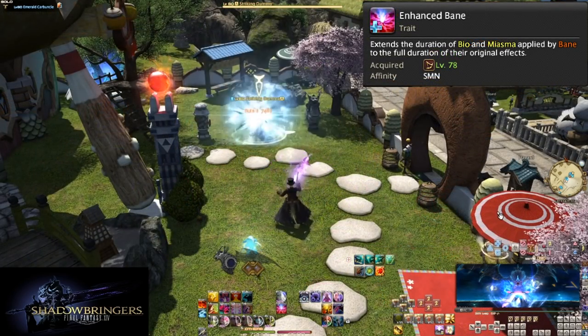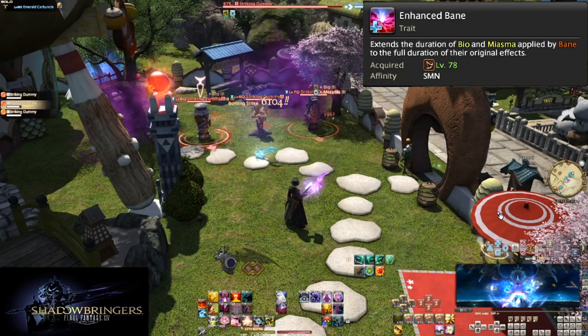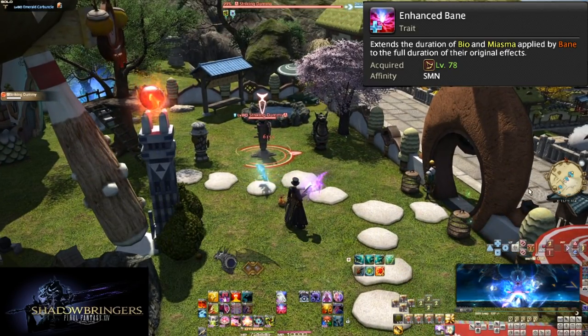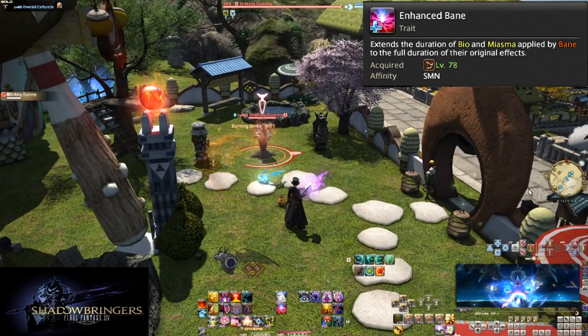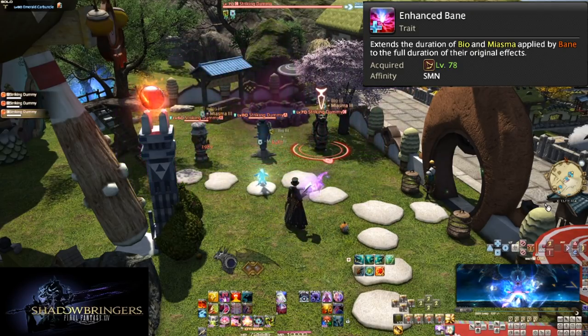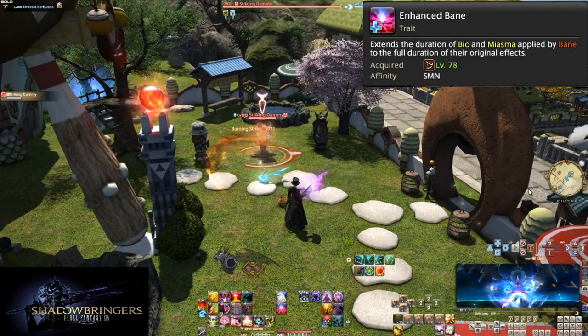Level 78, Enhanced Bane. This is a fairly powerful buff — Bane now has a 100% chance to copy the full duration of Bio and Miasma onto all enemies hit. So now while tanks are pulling enemies, we can preemptively get Bane ready. First group of enemies: cast Miasma and Bio on one, and when the tank is done grabbing more enemies, pop Bane for full DoTs on nearly everything pulled. Since we can't cast while moving outside of trances, we'll probably be spamming Ruin 2 along the way, preparing for a Bane cast. We'll be able to get out more Outbursts with this plan in action.